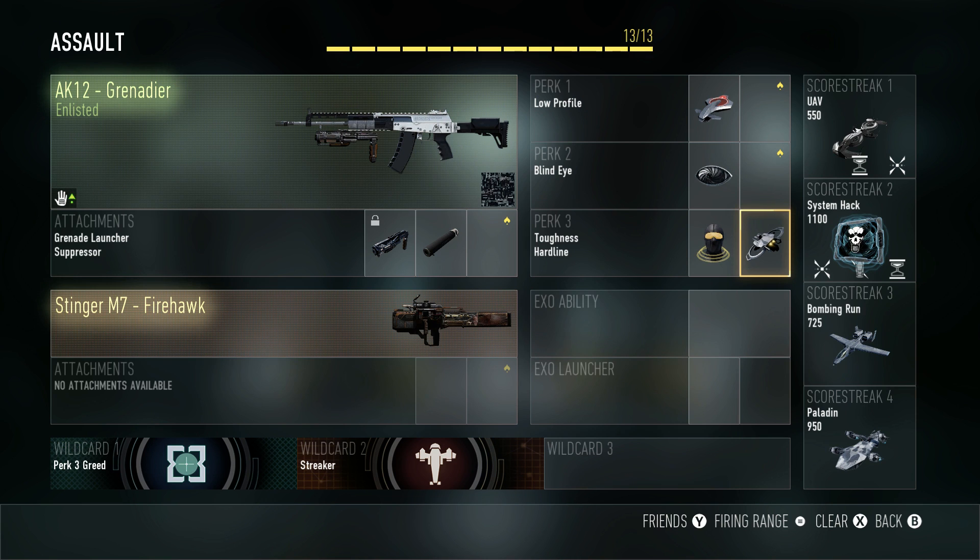For perks: Toughness — I like to win gunfights head to head. Hardline is pretty good, especially combined with Toughness and the AK since it's really accurate. Hardline will help you get to the Paladin faster. If you're going to prestige, unlock Hardline pretty quick and you can do this kind of setup and get really big scores even against good players.